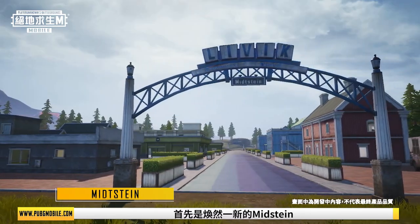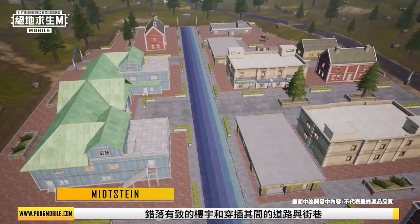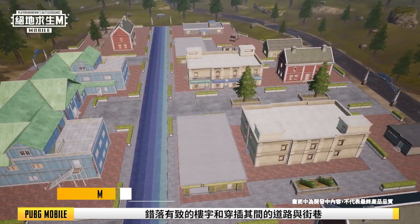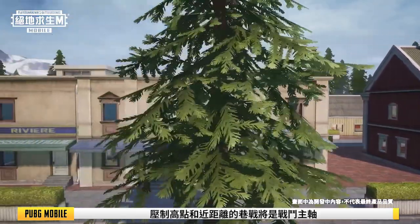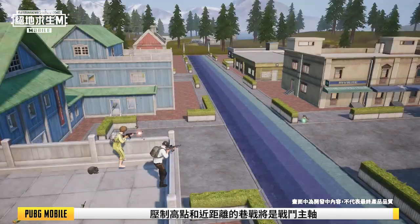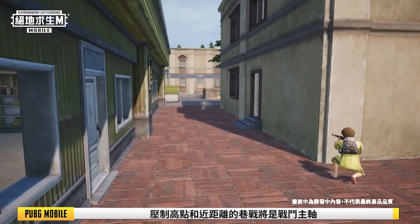Midstein: First of all, we overhauled Midstein. The mix of buildings interspersed with roads and alleyways creates a complex urban environment. Here, suppressive fire at vantage points and close-range alleyways will be the focus.